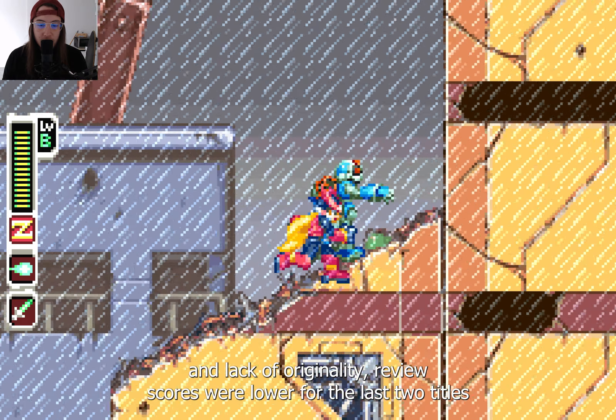Zero's weapons receive elemental enhancements in every game except Mega Man Zero 4. Acting like a rock-paper-scissors system, Zero gains three element chips — fire, ice, and thunder — that can be attached to all his weapons and changed freely. Doing so adds elemental effects to his charge attacks and inflicts higher damage to bosses weak to the selected element, or no damage if they are immune to it.